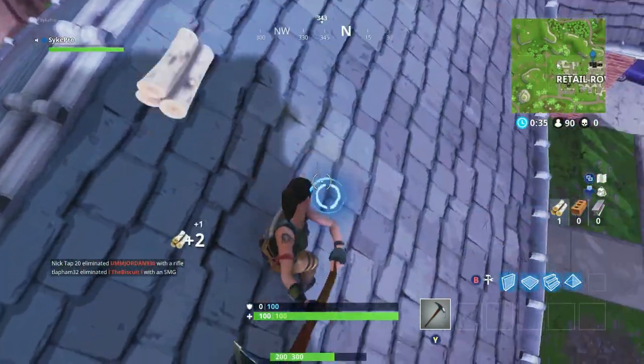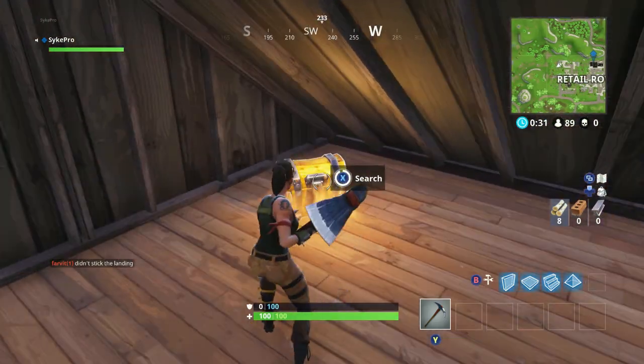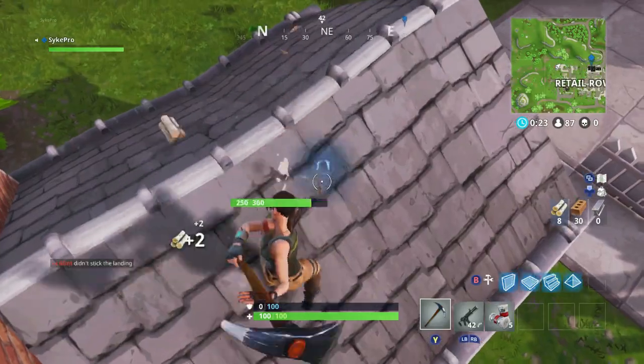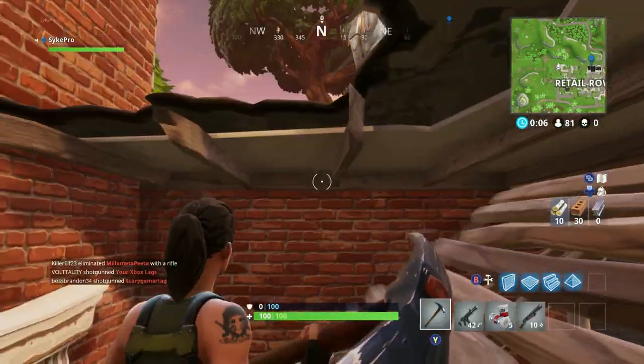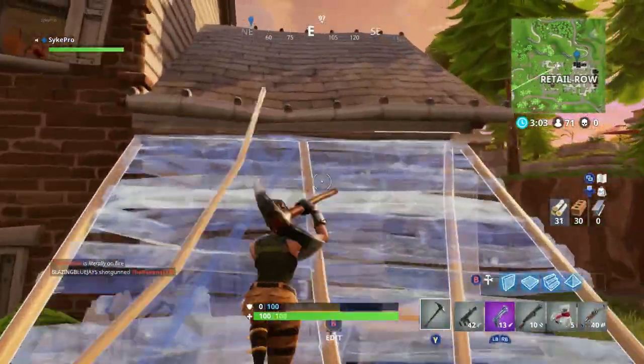Diagonally left of the broken house you'll see another house. Land on top of the rooftop, break the rooftop panel, drop down and there will be chest number eight. Keeping in the same house, go from the rooftop to the garage, break the rooftop, land in however you'd like and from there you will see chest number nine.